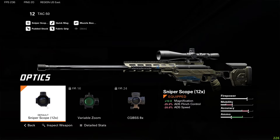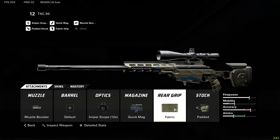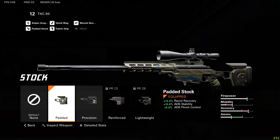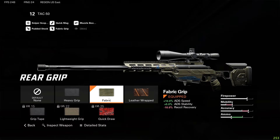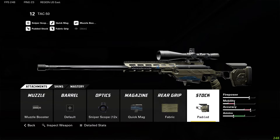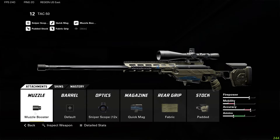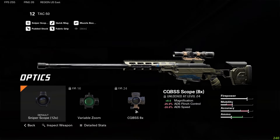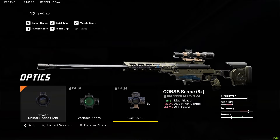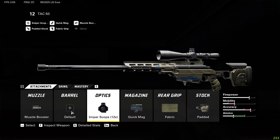For the TAC 50 attachments I have the muzzle booster, the default 12x sniper scope optic, quick mag magazine, fabric grip rear grip, and padded stock. Once you get this gun leveled up higher, I'd recommend switching from the fabric grip to the quick draw grip, and replacing the padded stock with the lightweight barrel — this makes the gun snappier and lets you ADS quicker to win gunfights faster. For the optic, feel free to test others; it comes down to personal preference.